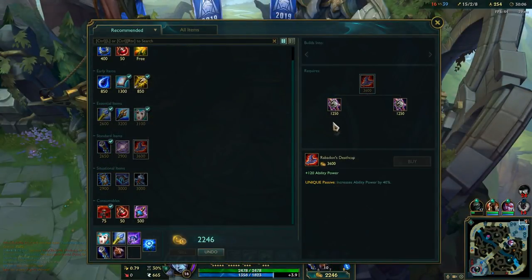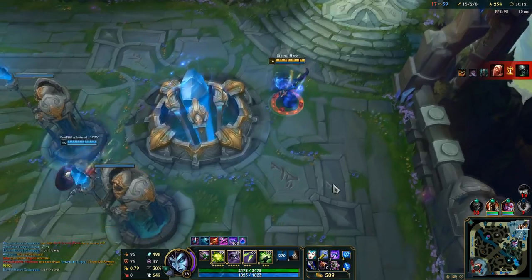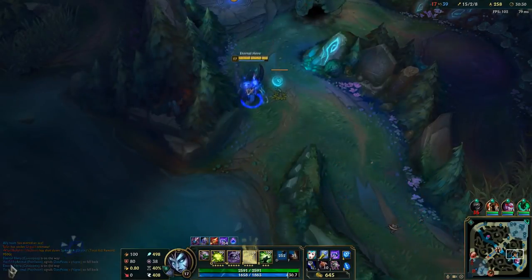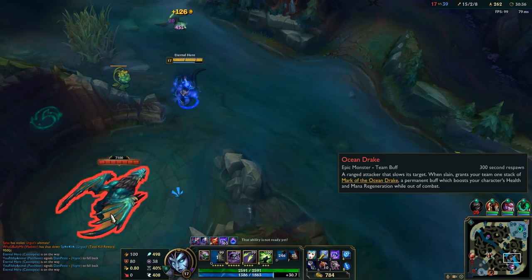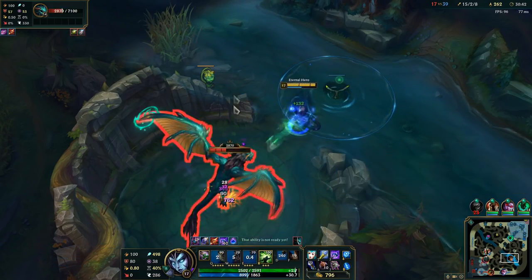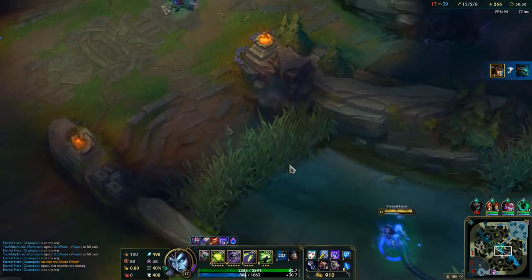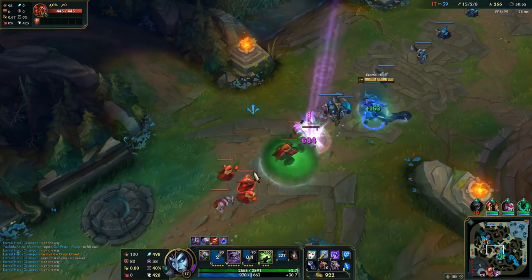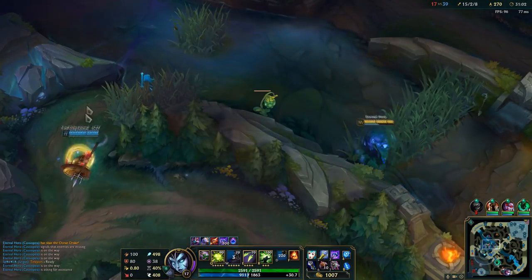Let's go for Void Staff then Rabadon's. Free Drake secured. If Vayne is pressuring bot we can just do Baron — they are not able to contest, especially because they are being pushed by super minions. I have blue buff so let's go.